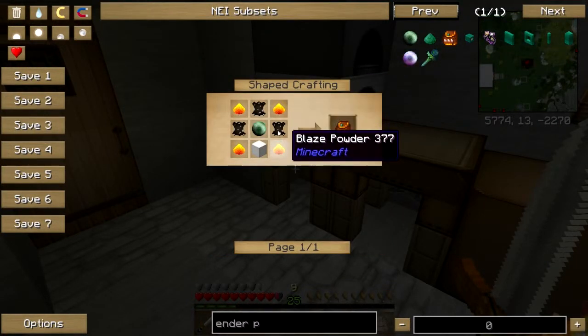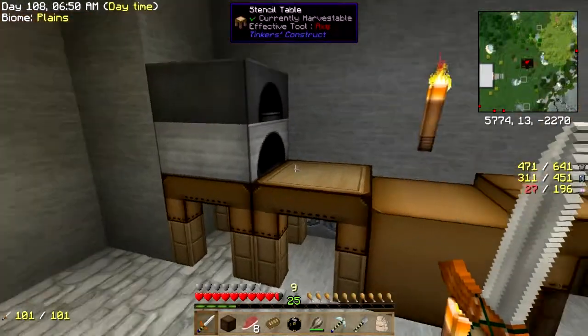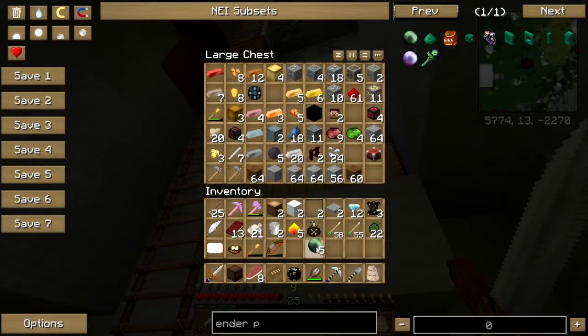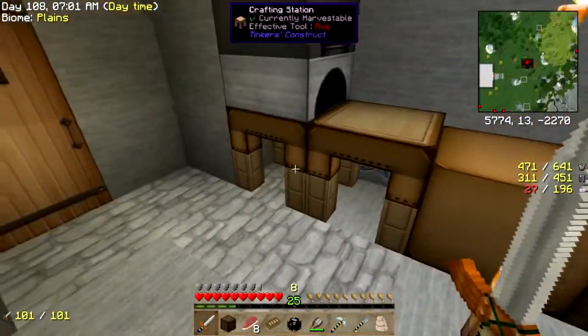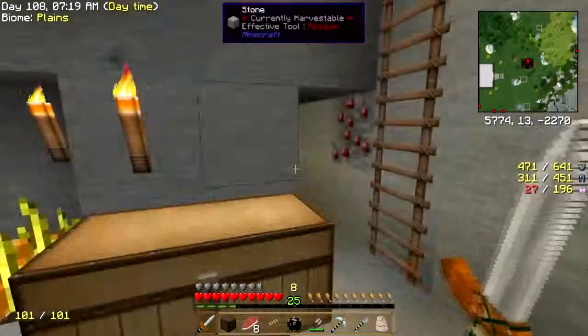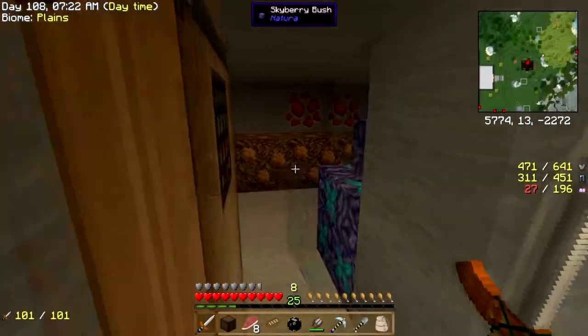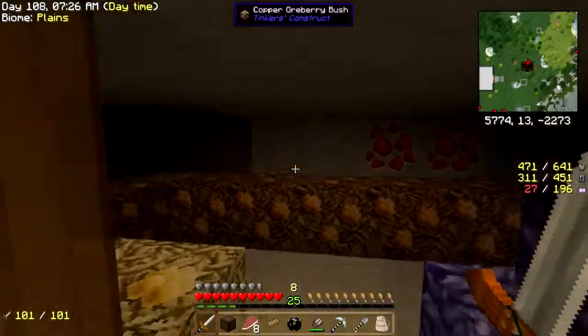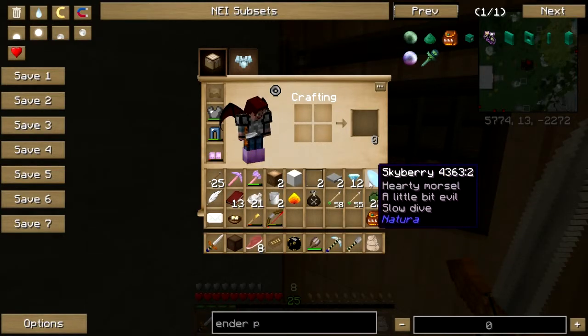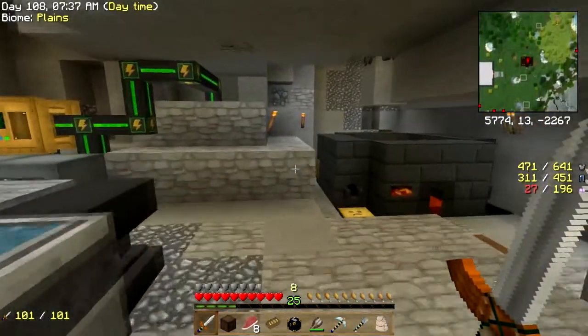Four blaze powder, ender pearl, and three leathers and a wool. I just happen to have pearls down here — how about that! Leather and wool — there we go. Excellent. Oh, sky berries — yep, got sky berries. Good, excellent.